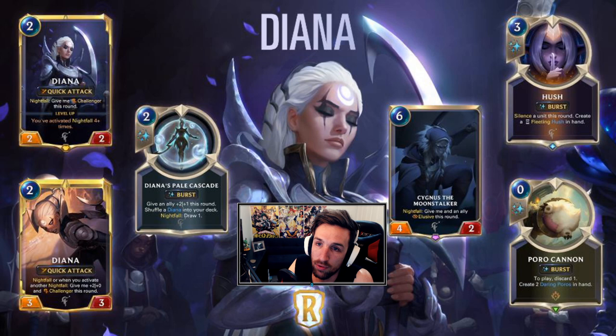Diana seems really strong if nightfall becomes quite popular — a super aggressive nightfall deck that just wants to spam out. You're probably not going to level her up on curve, but sometimes you can while she's kind of still on the field. She's one mystic shot away from dying, she's kind of squishy. But she's a two-mana two-two that provides value, and she has quick attack built in. So it's a really strong play on turn two. She also has nightfall herself, so you can combo her with the card.